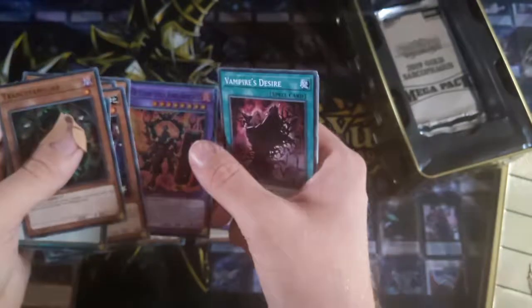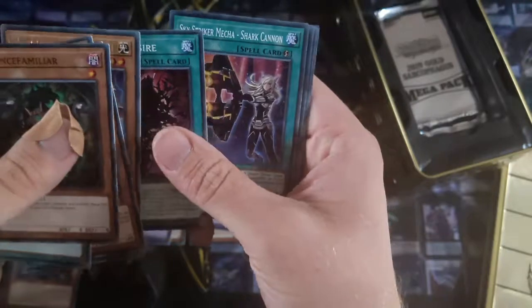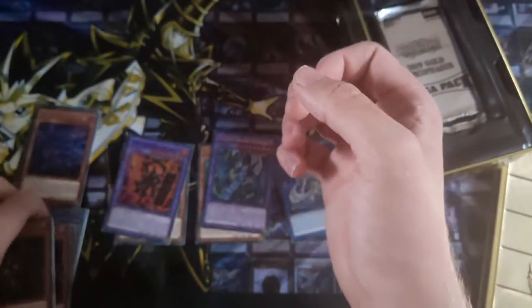That is pretty darn good actually — I like the Thunder Dragon Colossus. I forgot that was in the set. Of course it is — Thunder Dragons are in here. Vampire Desire — I know who wants that. Shark Cannon, Multi-Roll, Clock Separation — yeah, that is pretty darn good. I'm happy.